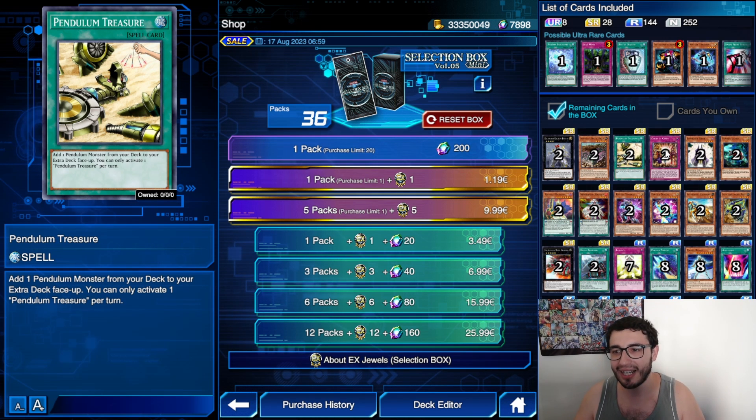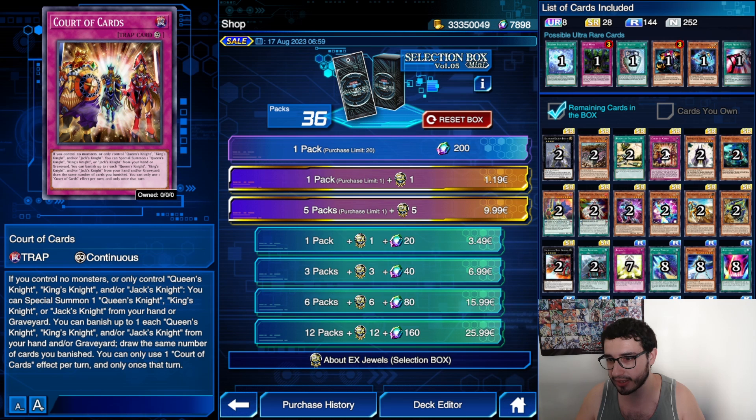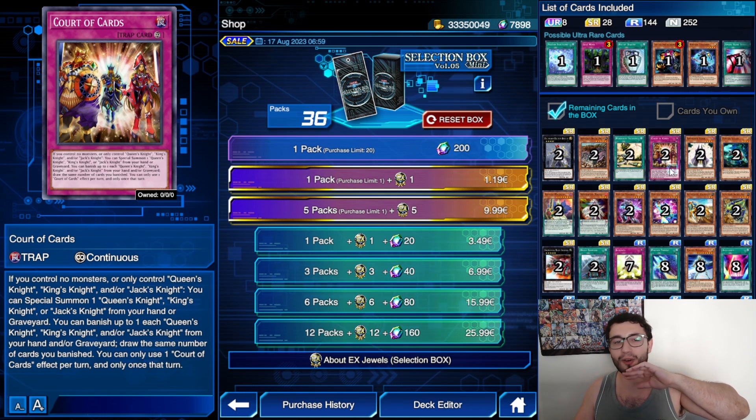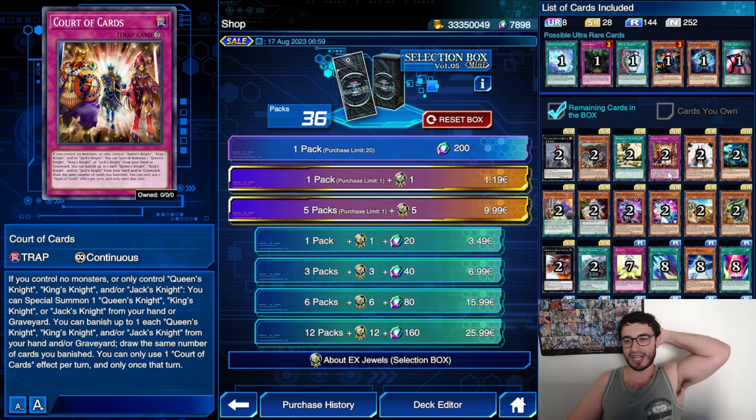Code of Cards — oh my goodness, I love this. If you control no monsters, or only control Queen's Knight, King's Knight, and/or Jack's Knight, you can special summon one Queen's Knight, King's Knight, or Jack's Knight from your hand or graveyard. You can also banish up to one each of Queen's Knight, King's Knight, or Jack's Knight from your hand or graveyard and draw the same number of cards you banished — so you can basically draw three with this. I have to try this to see if the Poker Knights become playable.